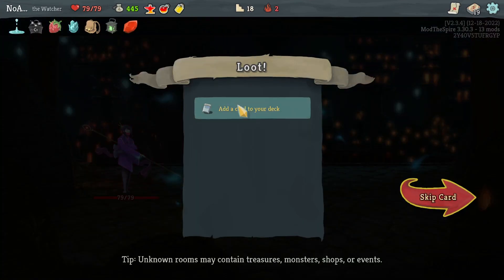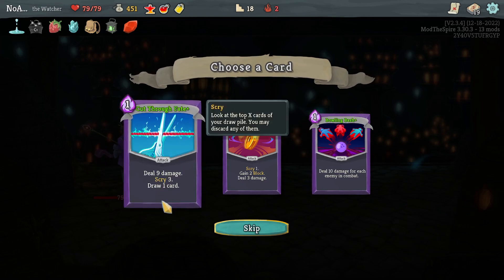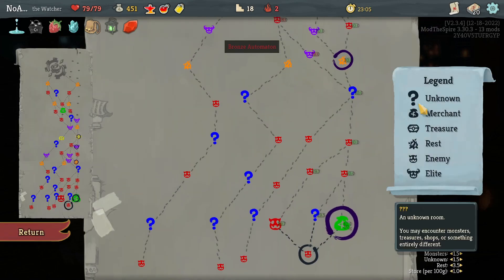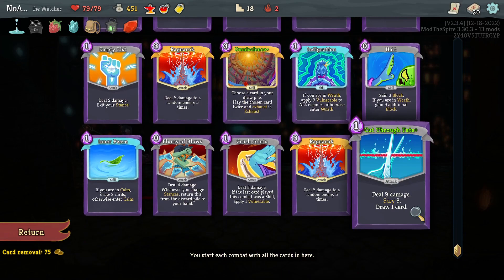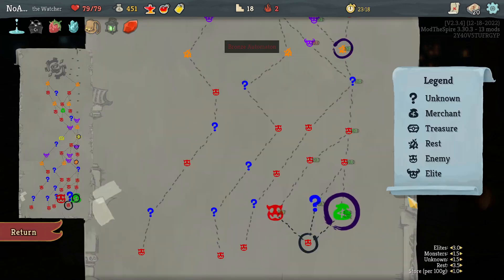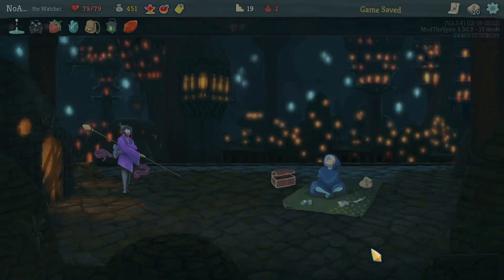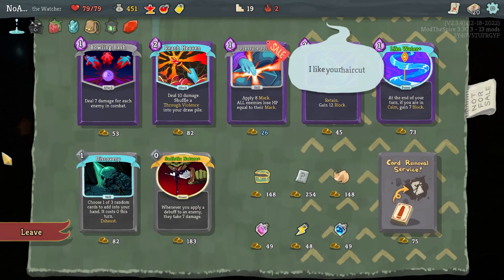With this we'll have 5 energy on turn 1 - pretty nice. Scry will probably become very valuable moving forward. And of course on the turns where we either don't have Ragnarok shenanigans or don't have the energy for it, we will want other attacks because we might have to spend our turn popping into Wrath, doing some damage, popping into Calm or whatever - normal Watcher stuff. Even though we have 2 Ragnaroks and an Omniscience, that's not going to necessarily be enough all the time.